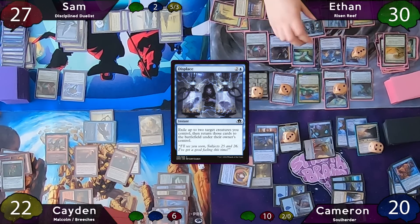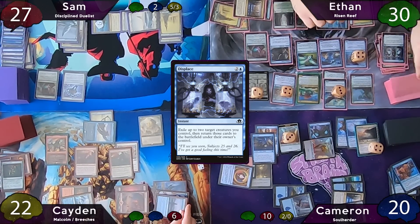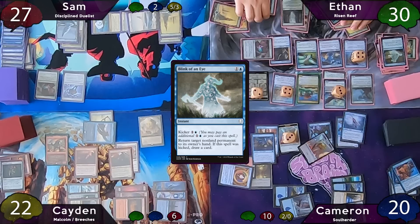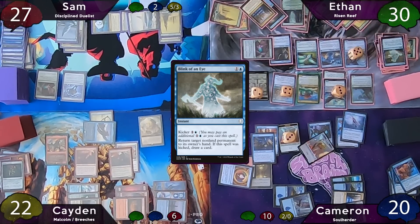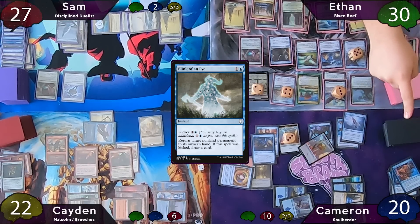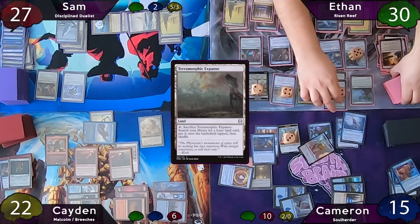Ethan stops on end step to cast Displace blinking Bloom Hulk and Mulldrifter — drawing two cards and proliferating. He also has two Risen Reef triggers, both non-land, essentially drawing four cards total. Still on end step, he casts and kicks Blink of an Eye targeting Soul Herder, and since it was his second spell this turn, his Drake gets a counter. On his upkeep he still has the initiative, so he makes Cameron fall into a trap, then plays Terramorphic Expanse and sacrifices it for a Forest.